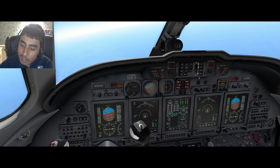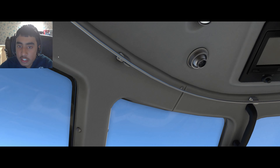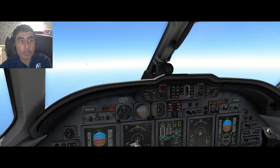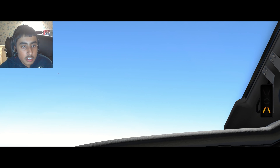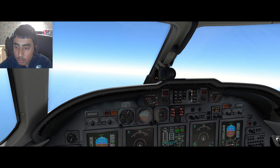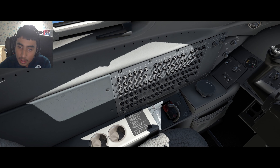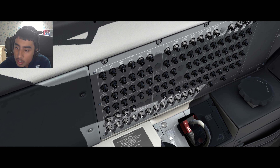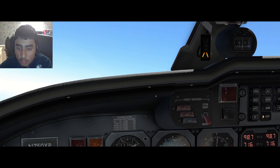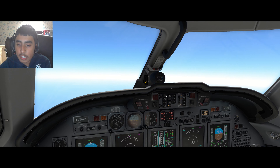My overall verdict on the Citation X: it's a very nice plane because I'm a big fan of private jets. Very posh looking, very realistically modelled. It looks a bit old on the inside, although one advantage X-Plane has over Microsoft Flight Simulator is that the planes are modelled way better — much more realistic. You can see there are like five trillion circuit breakers over here on the co-pilot side.